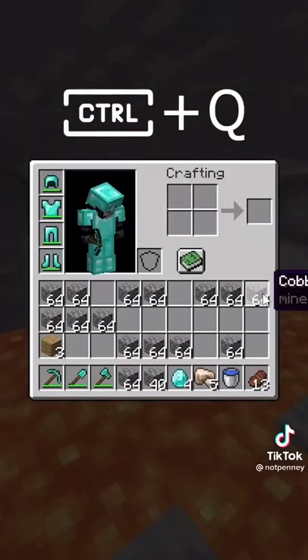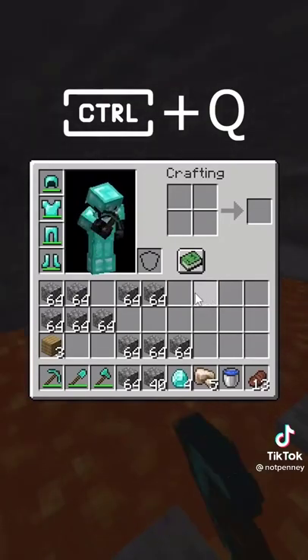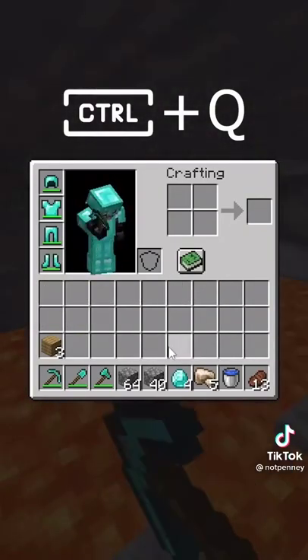Or if you just want to throw away the cobble, instead of individually dragging each stack off your screen, you can just hold down Ctrl and Q at the same time, and then drag your mouse over everything that you want to throw away.